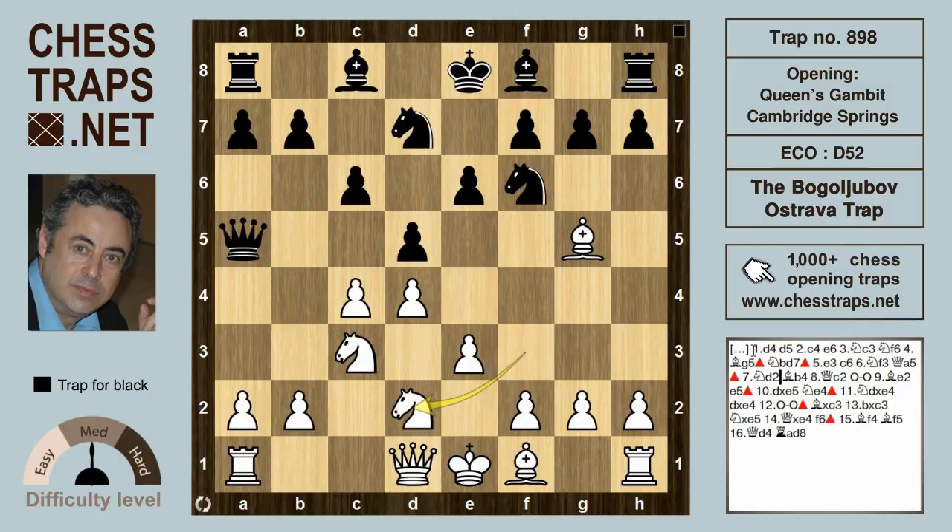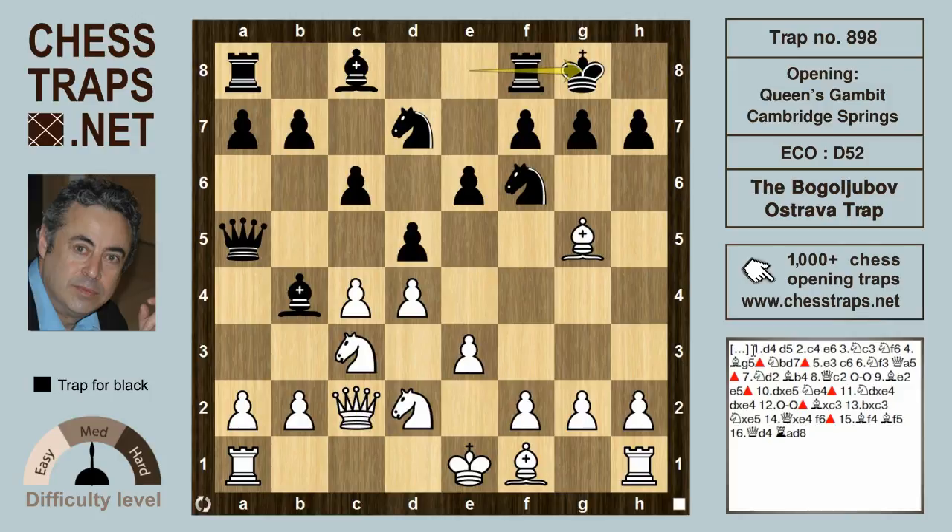White withdraws the Knight back to d2, which is known to be the best continuation, or at least one of the best continuations for white. After Bb4, Qc2 protects the Knight on c3, and black castles. White develops Be2, and then the traditional thematic central break by black with e5.